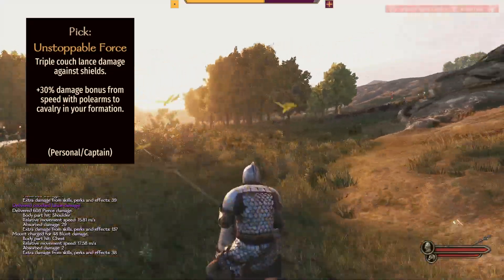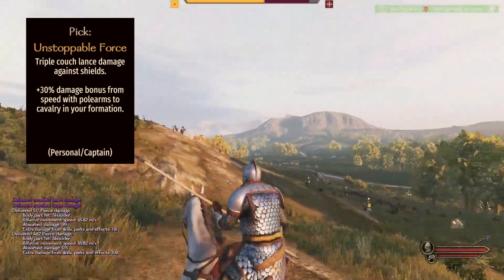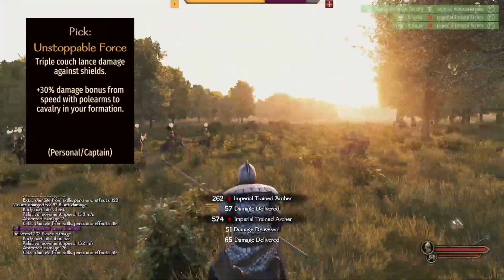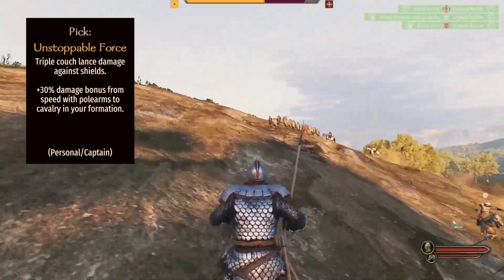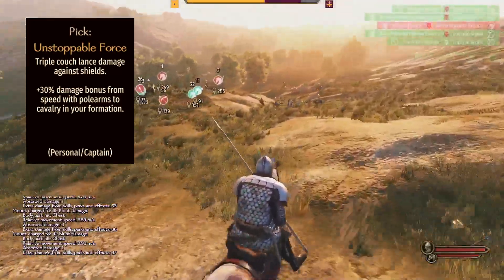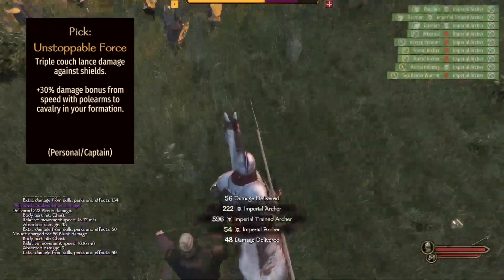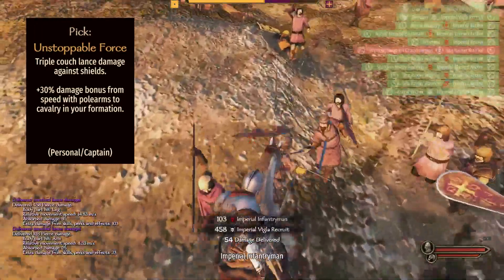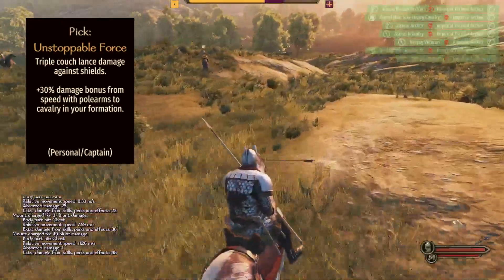Second, we have the polearm perk at level 225 called Unstoppable Force. This not only doubles but triples the Couch Lance damage versus shields. Couch Lance is an ability you can use on horseback with a polearm that has Couch Lance in its description — shown in an orange bubble. On PC, press X while holding the weapon and your character points it forward. Just run toward an enemy and they get attacked automatically — kind of like auto-aim. This perk lets you do triple damage versus shields, which breaks most shields if the enemy doesn't have a high-level one.